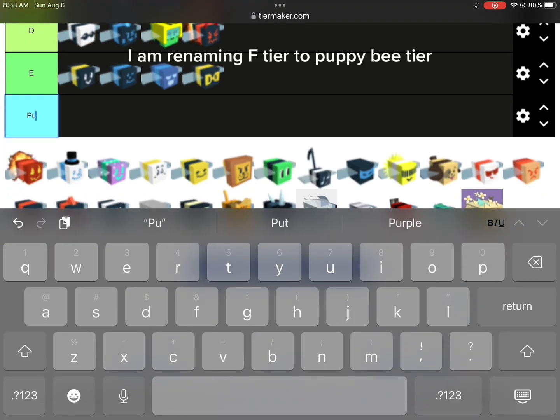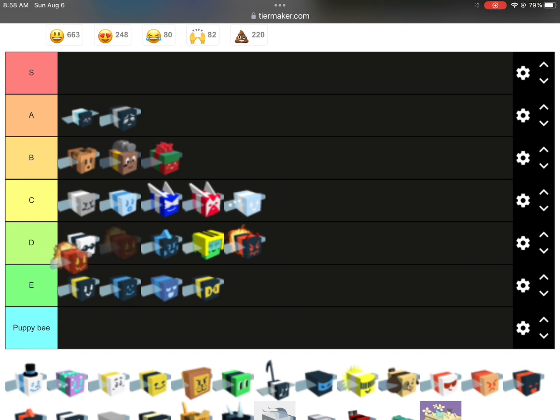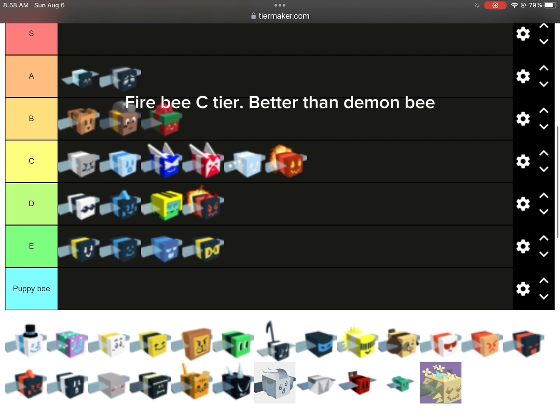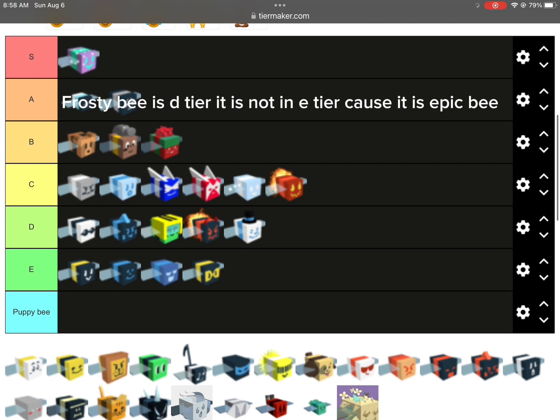I'm renaming F tier to Puppy B tier. Fire B is C tier. Better than Demon B. Frosty B is D tier. It is not E tier because it is Epic B.